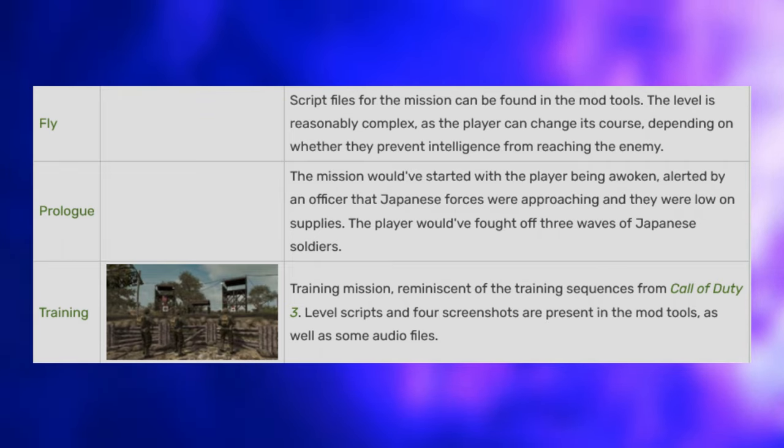Visible Red Lights from Moon on Der Riese — if a player no-clips and flies up to the moon on Der Riese, they may notice some red lights. Originally people assumed this was Element 115, but after the release of Moon it seems like these lights are meant to be Griffin Station.